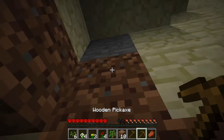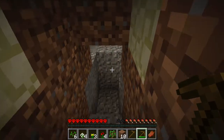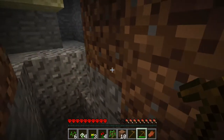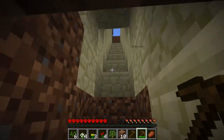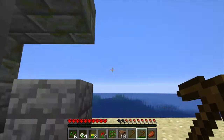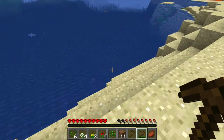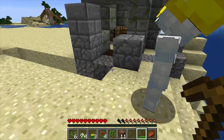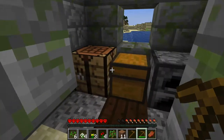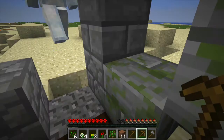Did you put torches down here? There's a zombie — I don't know if he's in a cave, I only heard him. Why did you block that up? I didn't place any blocks. I've got enough — there's a shipwreck directly below! Yeah, okay, but we need to get some tools first. Maybe next episode. We need to get some iron and stuff.